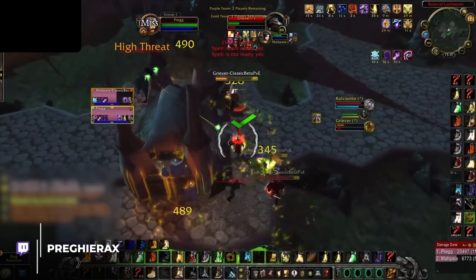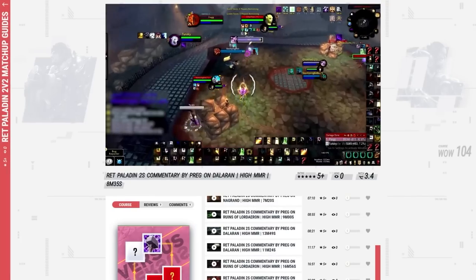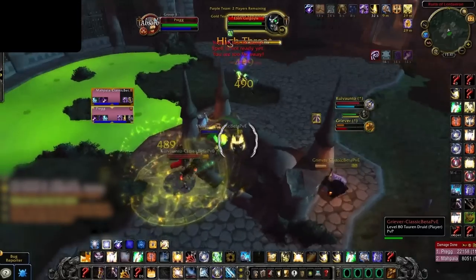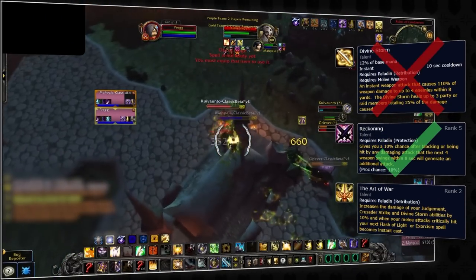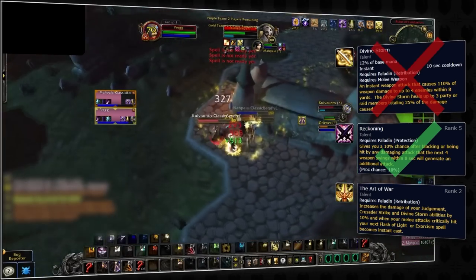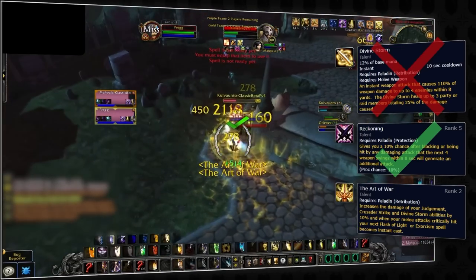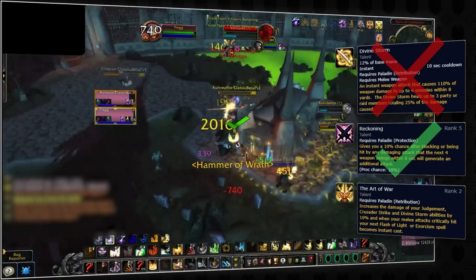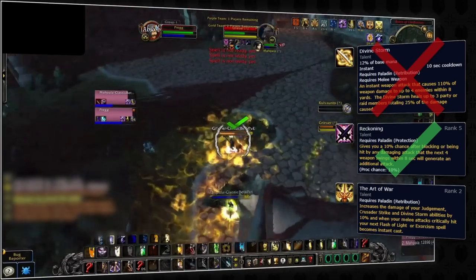Finally, we have our last aggressive melee: one-handed ret paladins. Some of you in the comments have been mentioning Pregg's spec, and we have been working closely with Pregg for our ret paladin courses. The one-handed ret build sacrifices divine storm in favor of reckoning in order to get more art of war procs, which translates to more overall healing and slightly more magical damage, making it really good into other melee DPS. However, this build requires a lot of uptime since it is so dependent on melee swings, meaning one-handed ret paladins need to stay constantly pushed in.